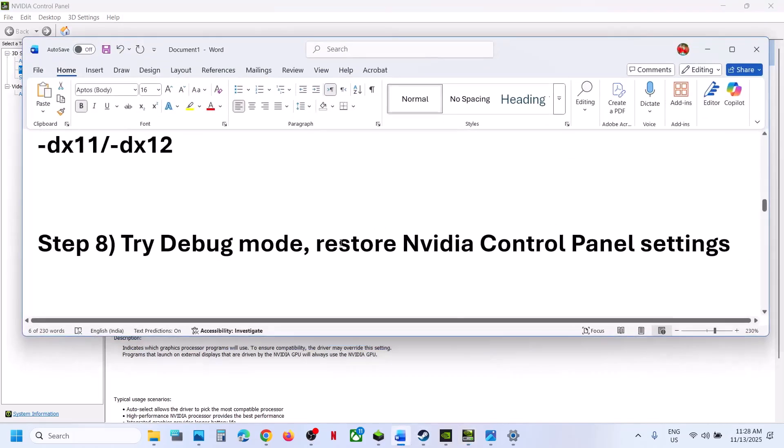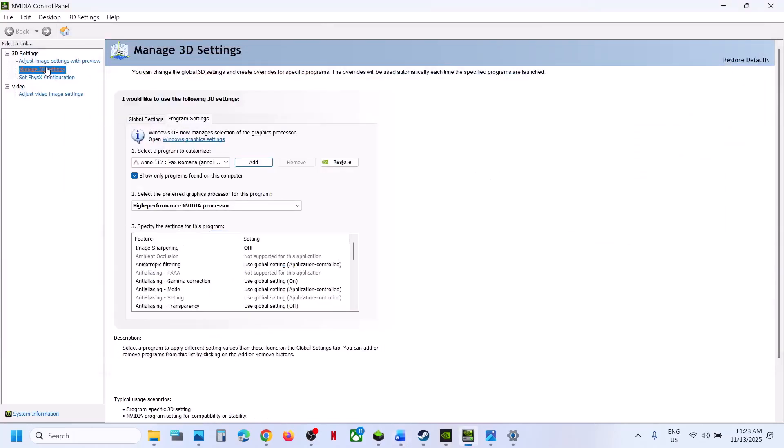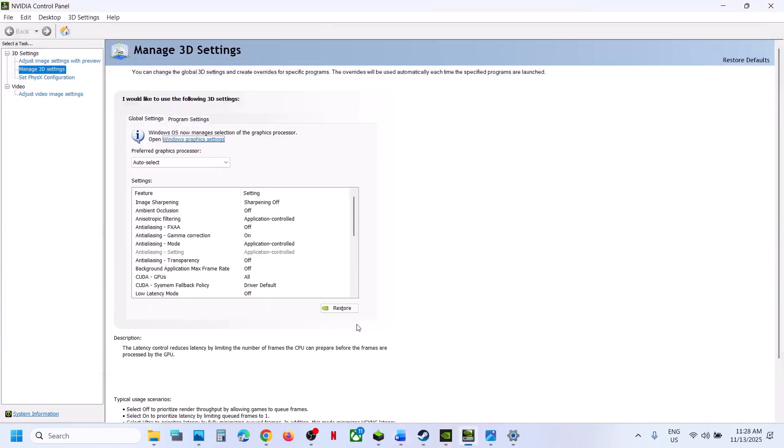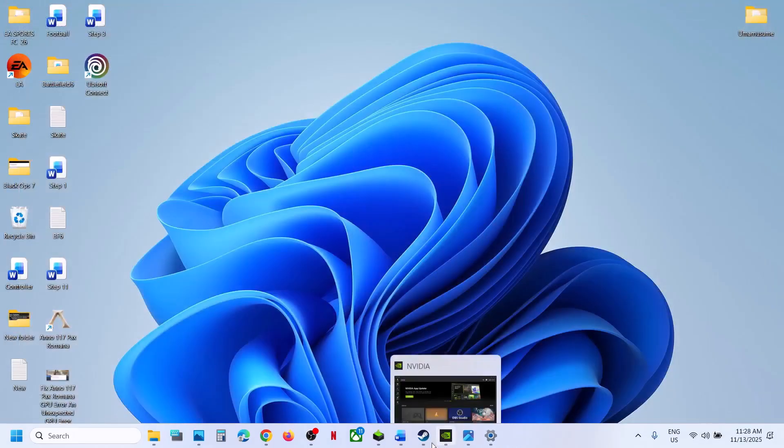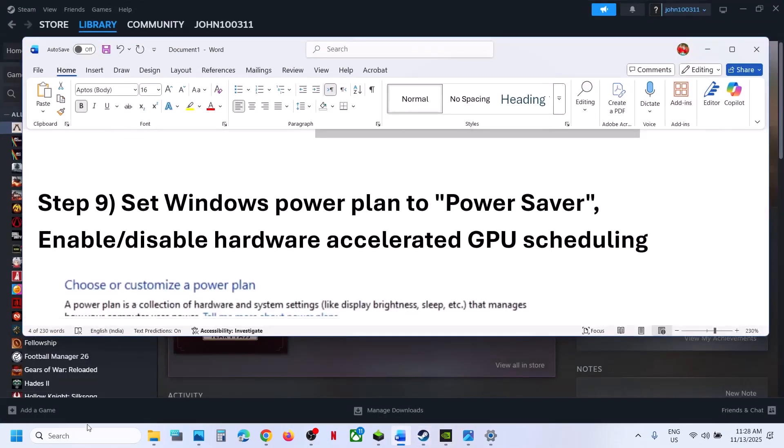If still not working, restore NVIDIA Control Panel settings. Go to Manage 3D Settings, go to Global Settings, and click on Restore. At the bottom right you will see the Apply option — hit Apply, then relaunch the game and check.